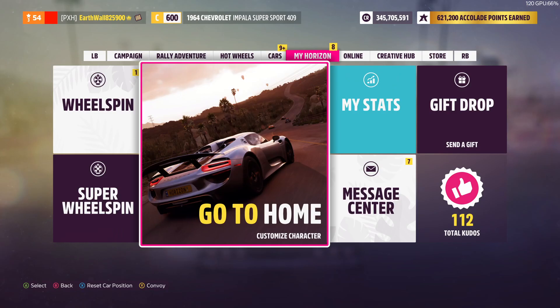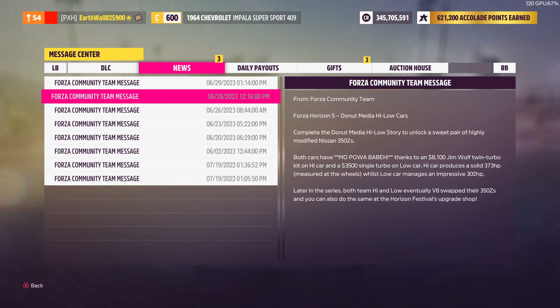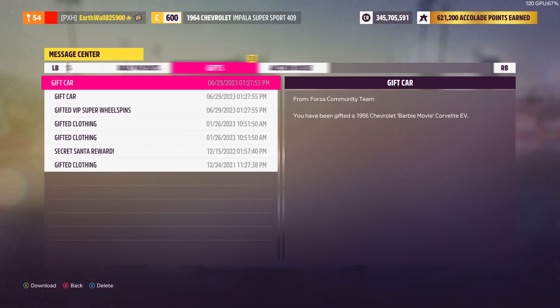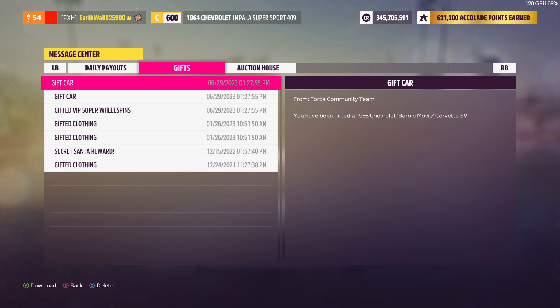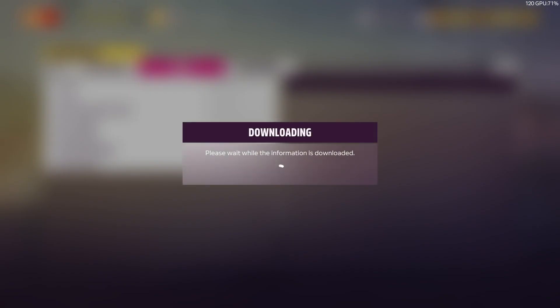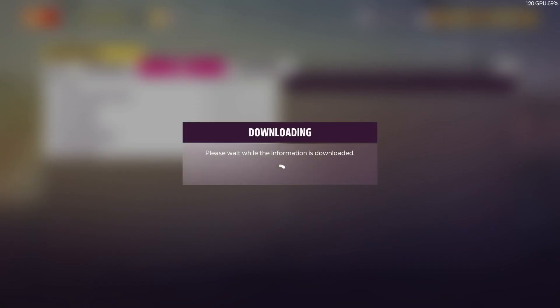Next up we're going to the Message Center. We got two new cars — let's take a look at those. We got the 1956 Chevy Barbie Movie Corvette EV, as well as the 2022 GMC Barbie Movie Hummer EV pickup. Both of these cars are free for everybody — just go to your message center, gifts, and claim the two free cars.